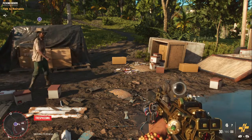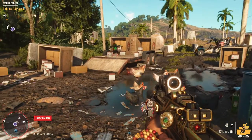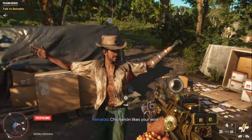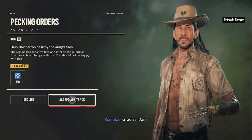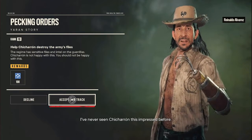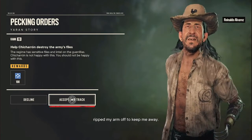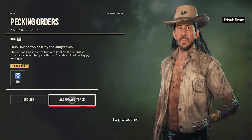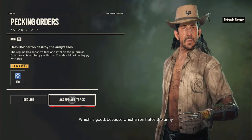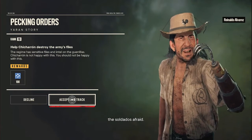Welcome back to Far Cry 6. We're about to continue an epic adventure with Chicharron, and you can tell he's already a destroying star. To protect me, but now Chicharron has someone to protect him — which is good, because Chicharron hates the army and will do whatever it takes to make the soldados afraid.